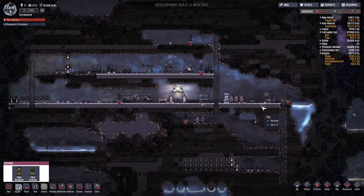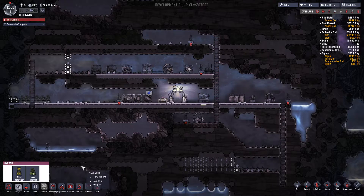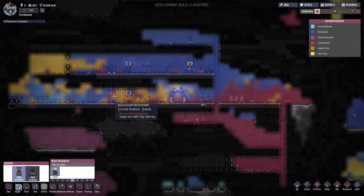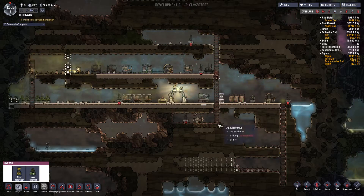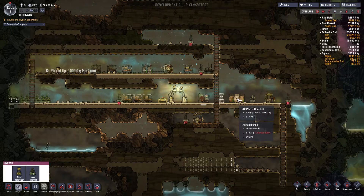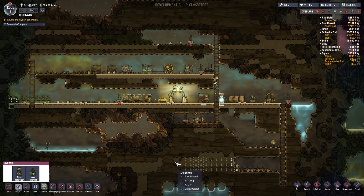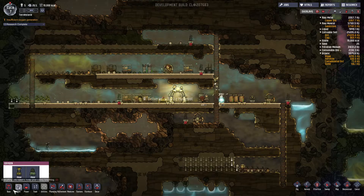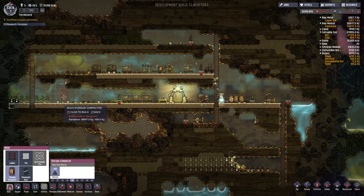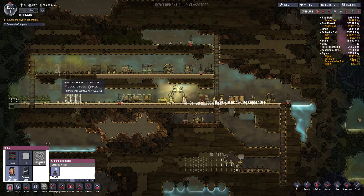That'll help push the — actually I don't want to build it there. Let's build it over here where we're having the problems. Well actually we've got a decent amount of oxygen there as well. So you know what, let's put it over here. We've got this storing our organics — the stuff we don't want to put in there. I need more storage just in general. I guess we can put some of it over here, put some up here too.